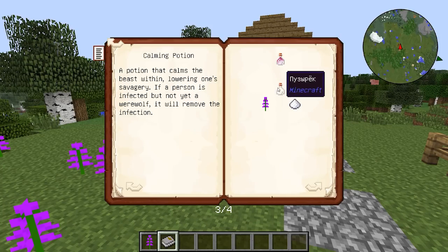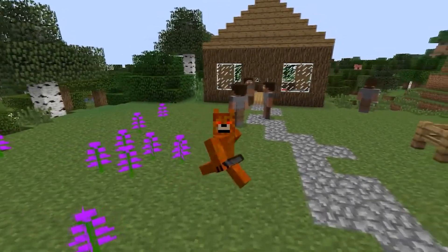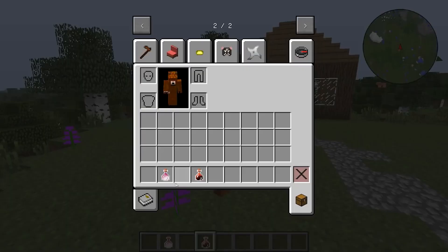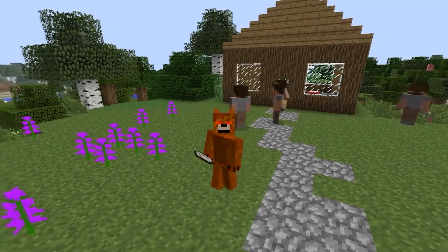The calming potion is crafted like this: we need a bubble, a monkshood flower, and sugar. A potion of savagery is crafted from a bubble, spider eye, and monkshood. This potion increases wildness, so by drinking such potions you will pump your alpha coolness faster. If it is used on an ordinary wolf, it will turn into a dire wolf. In addition to potions, there are also soothing tonics and wildness tonics. These things are not craftable — at least I did not find their crafting — but they can sometimes be bought from werewolves, provided that you have a good relationship with them. Such tonics raise or lower your wildness scale by a whole level at once, that is, by 2,500 units, but they are usually quite expensive.